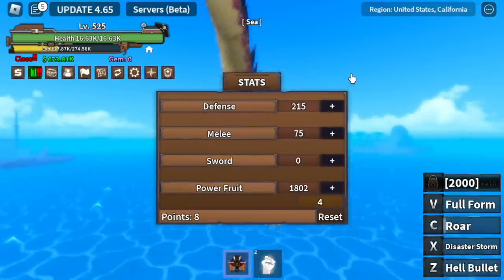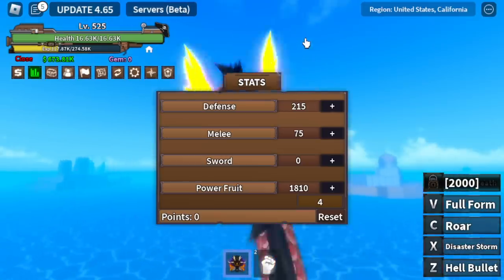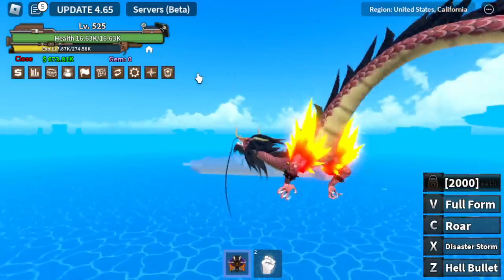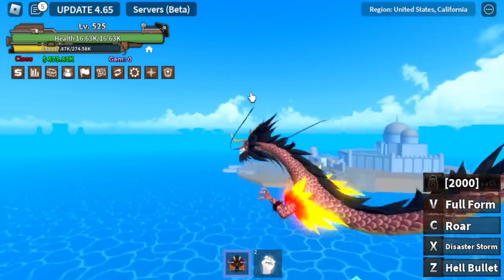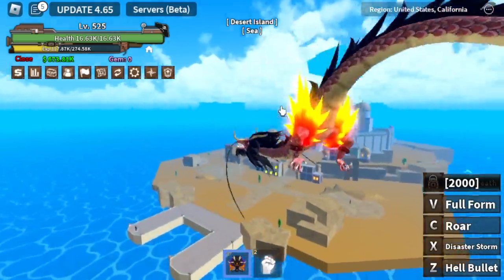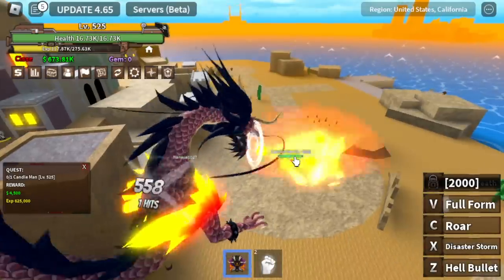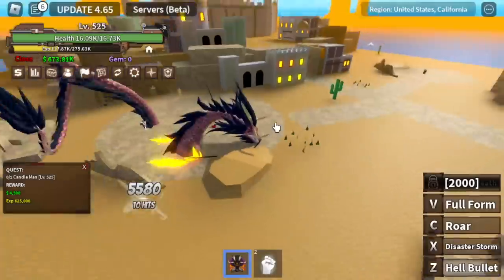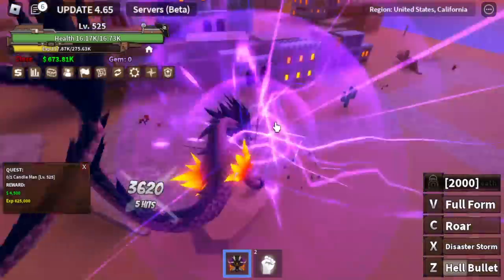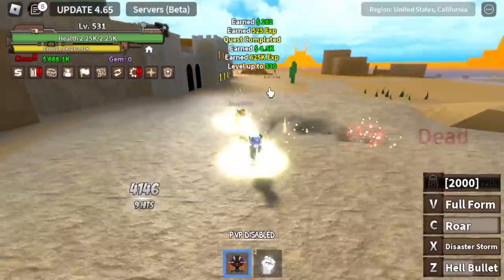Let's check our stats before moving on — our defense is only 215, with nearly 75 and almost everything on Power Fruit. Let's commend how the dragon flies here — really good. Desert Island, guys. We have three bosses here. First is the Candleman — one Z and C-Skill is enough. Very easy.